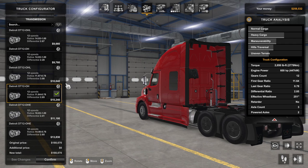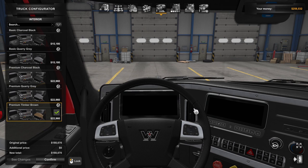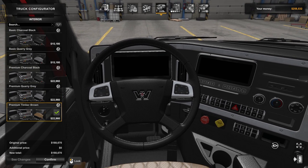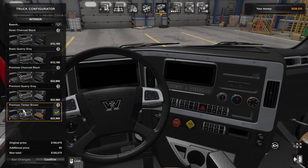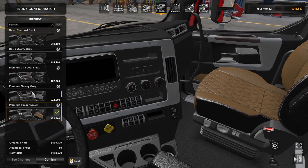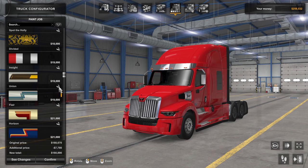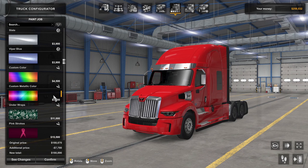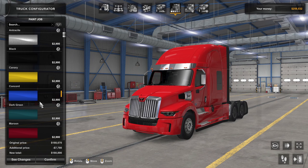The fifth tab is the interior package. There's also a separate tab for interior accessories. Some trucks have more options than others — in this 57X, you can see we are in the premium timber brown, which changes the seat color, but switching to quarry gray changes that. Tab number six is colors, where you can select the color of your truck from different paint jobs and paint skins, depending on whether you have mods, paint DLCs, or other paint add-ons. For any American Truck Simulator truck, there are always plenty of default colors, both metallic and matte finish.